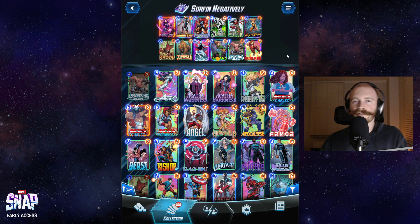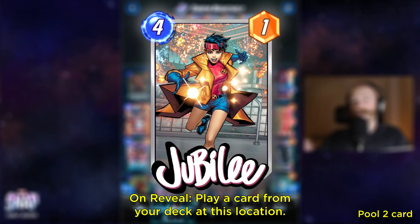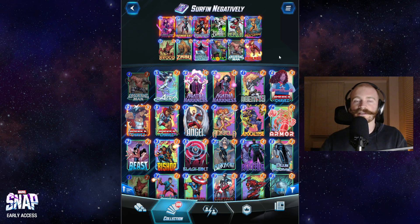I'm not sure how to build this deck perfectly. Another card I would like to run is Jubilee — either to have a higher likelihood of getting something like Mr. Negative or Zabu from our deck, or to pull another card that got reverted by Mr. Negative.